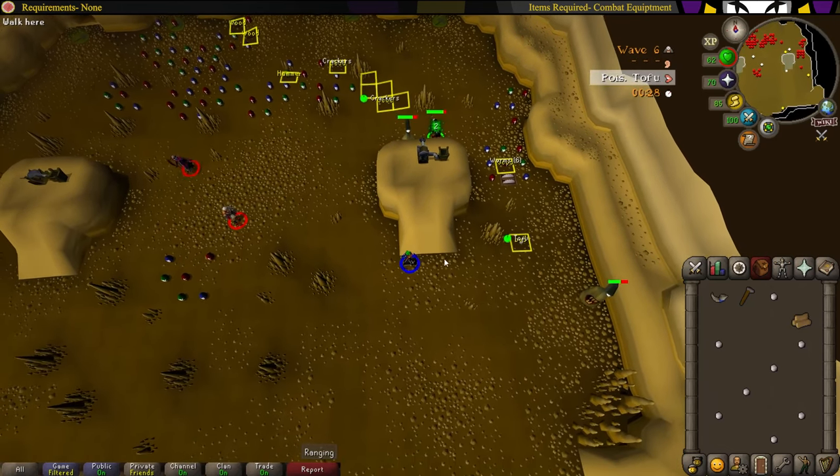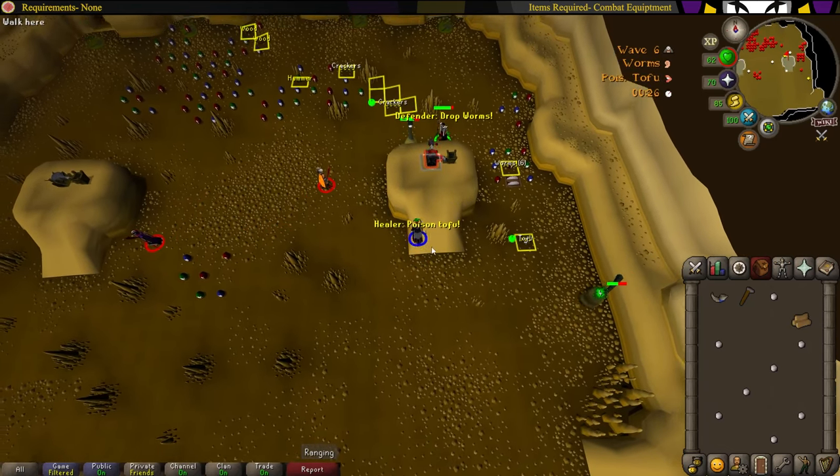Once you've killed your runners, head over to the cannon when the collector loads it and start killing the healers.